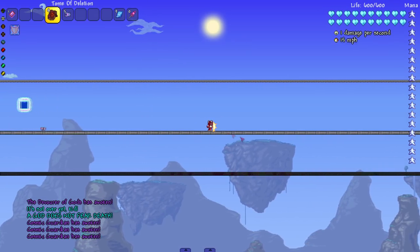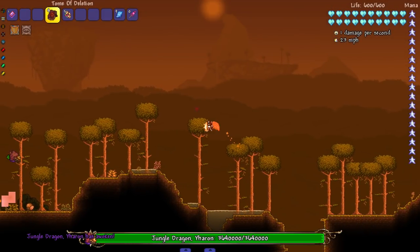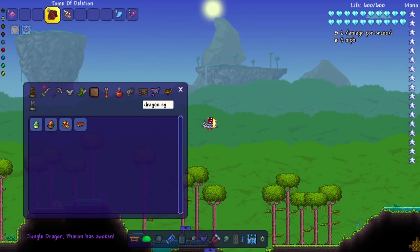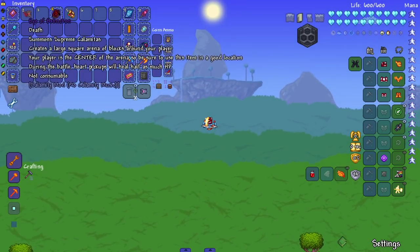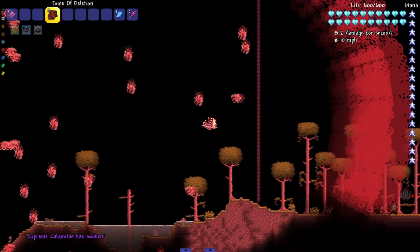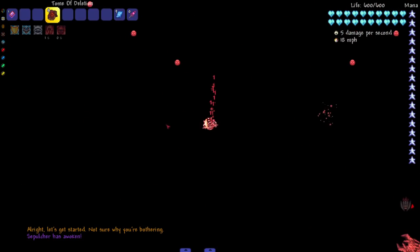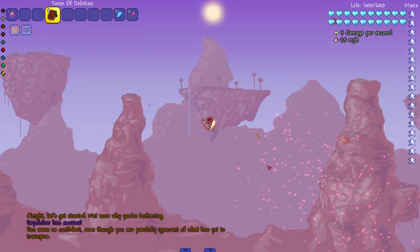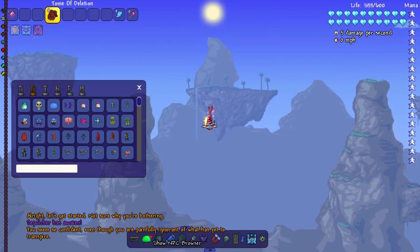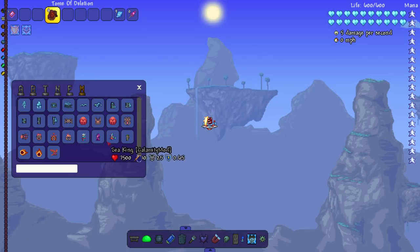Straight to the Jungle Dragon - let's get to it. Come on over, get the hell out of here. It's kind of rude that I invited him over and then beat his ass. You already know who's next - Supreme Calamitas, let's get to it. Can I just kill her over there and it'll be over? Sadly not. Sepulcher - the fight is pretty much over. That's a majority of the Calamity bosses. I don't think Calamity updates that often.